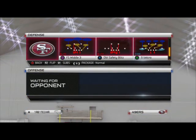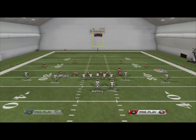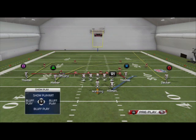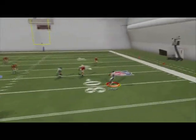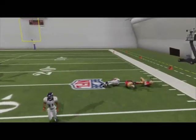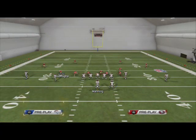So basic zone blitz — what we're going to have at the snap of the ball on this play: I'm going to put Eric Decker here on a smoke screen. If they're in a zone blitz, it's going to be wide open every time. We're just going to take that quick four yards against the blitz every time — automatic, just an easy read.